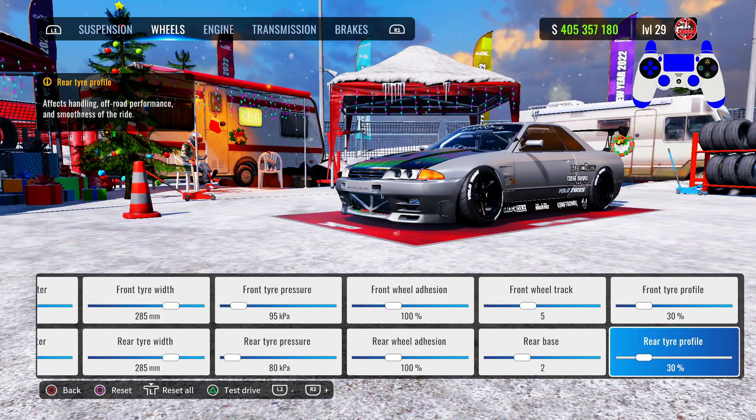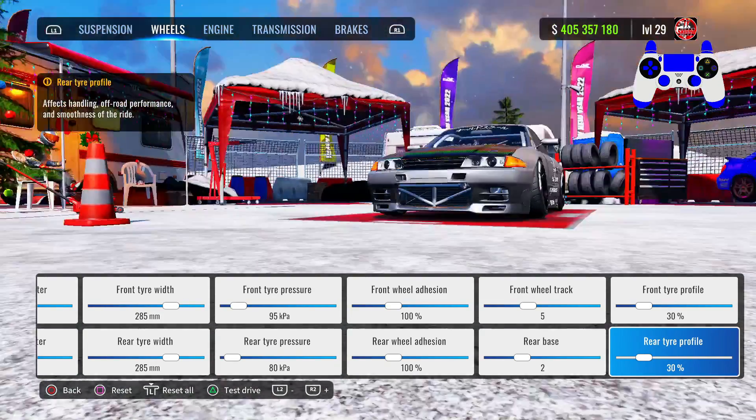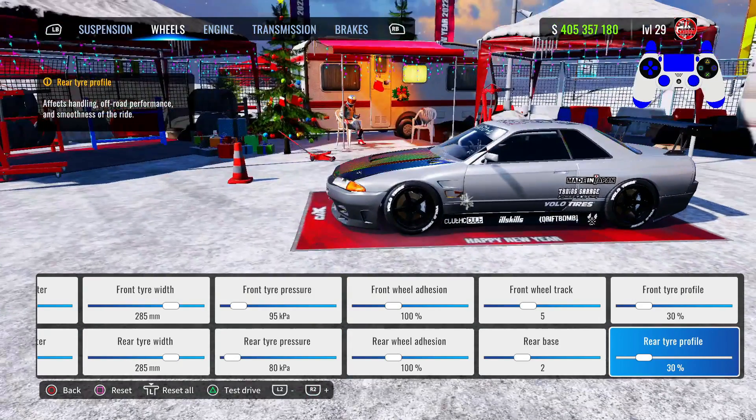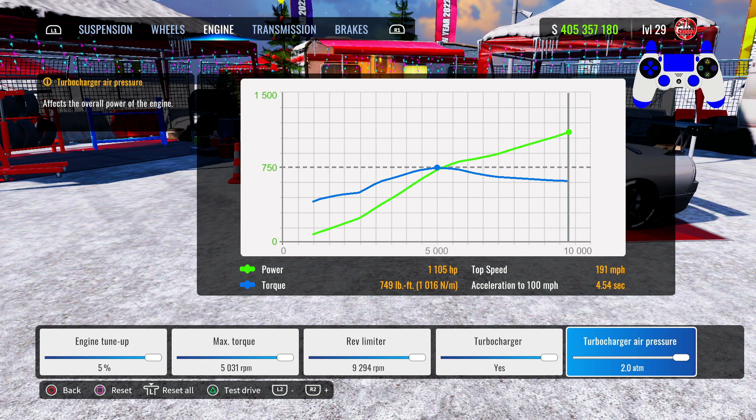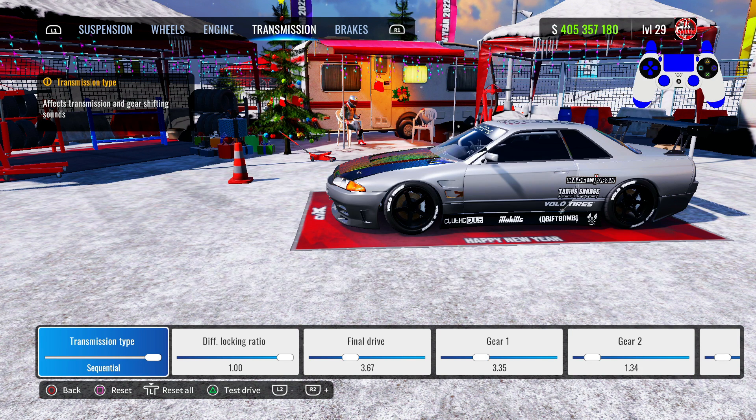For the engine, turn everything all the way to max. They upped the horsepower on this car — I think it only made around 900 before, but now they've upped it to about 1,100, so that's not bad.